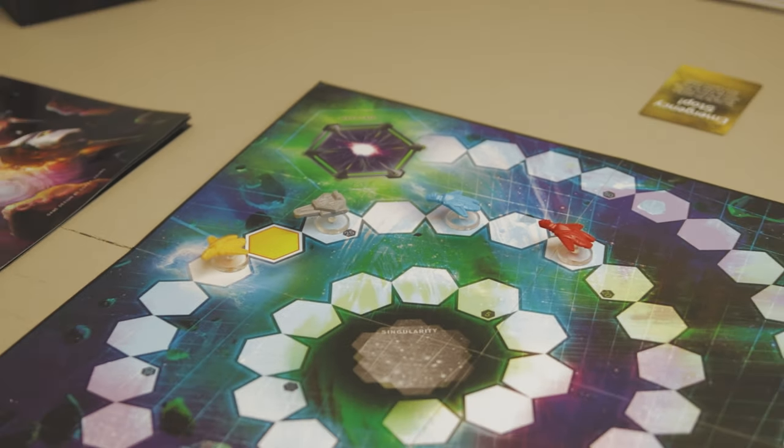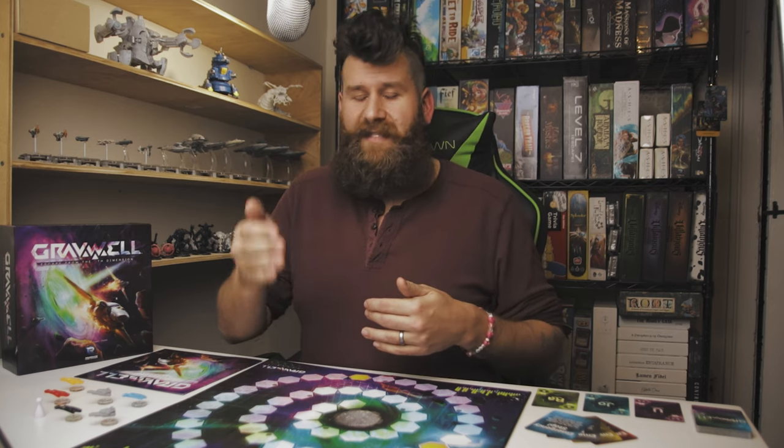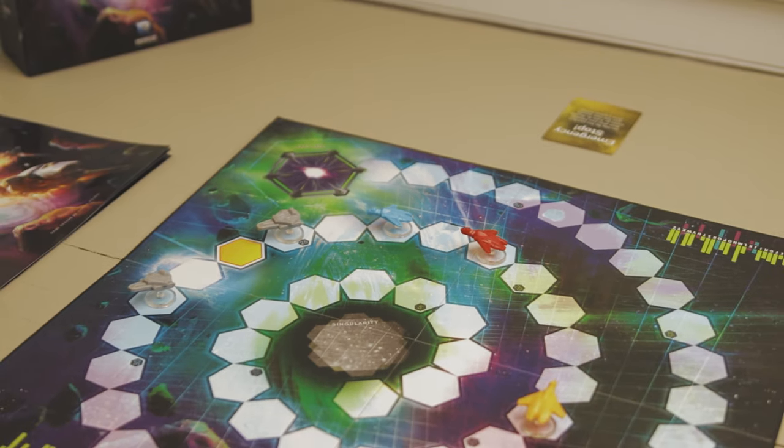What if there's a tie — say the ship ahead and behind are each two spaces away? Then you look at which direction has more ships total, always counting derelict ships. They count the same as player ships when calculating movement direction. If you have three ships behind and two ahead, you move backwards. If it's a perfect tie — equidistant nearest ships and equal total ships on both sides — you don't move. You stay in place. That's the tiebreaker for a standard fuel card.